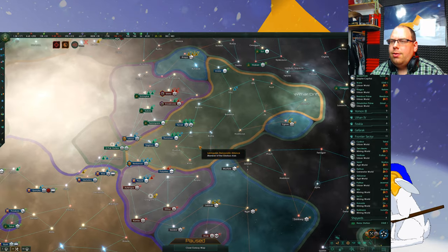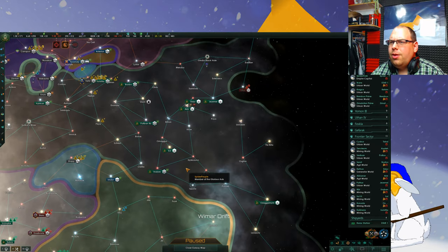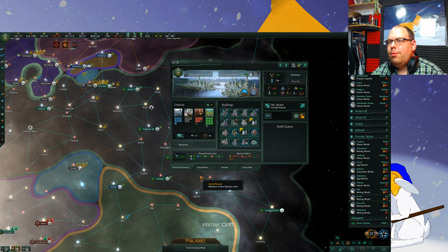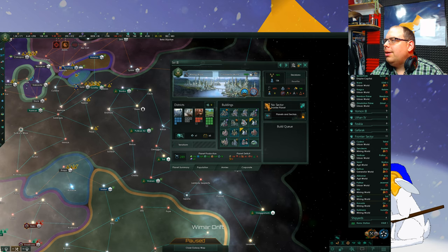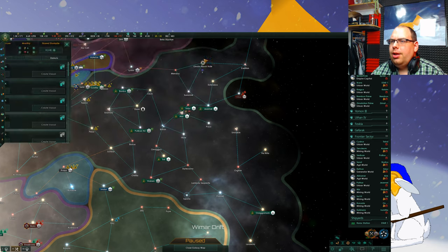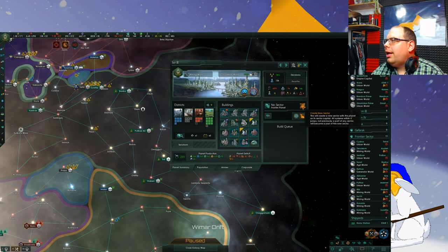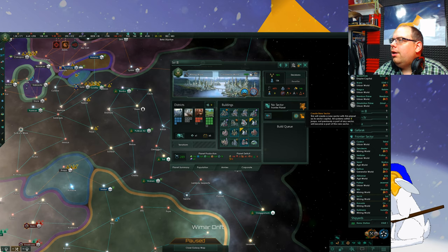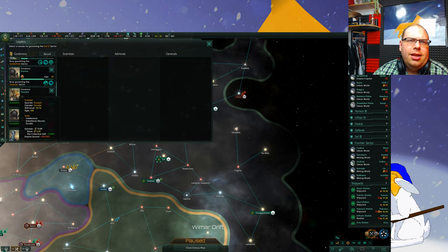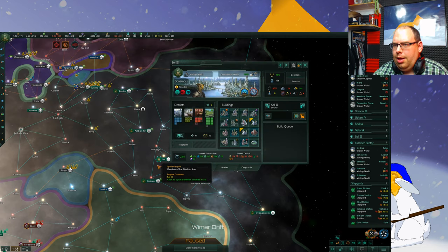So let's make something from scratch. I'm going to choose a sector I own, for example the Sol sector, because that's kind of where we live. I'm going to click planet and sector up here — actually, let me go back to the Sol sector and click this button here to create a new sector. Then, as you can see, we can assign the governor to the sector. You'll notice the little blue highlight around the sector.